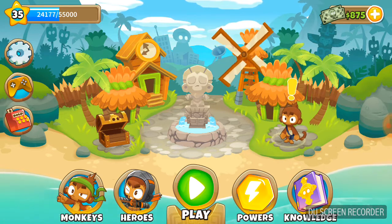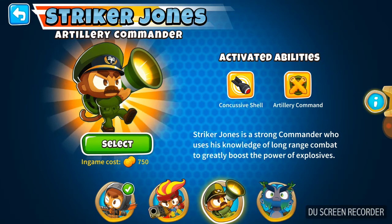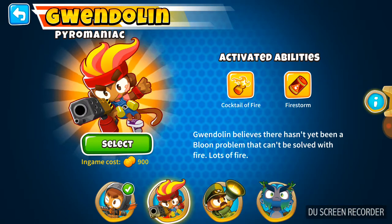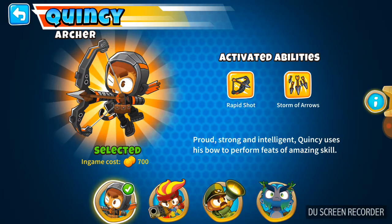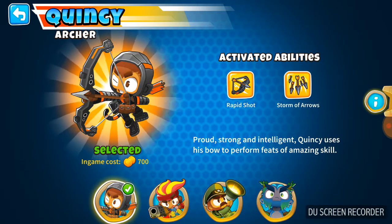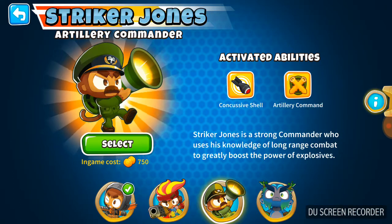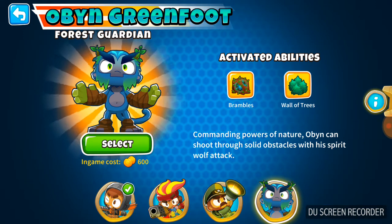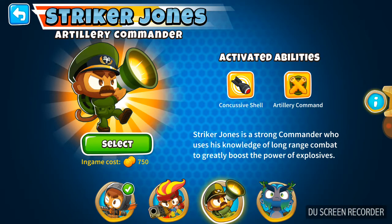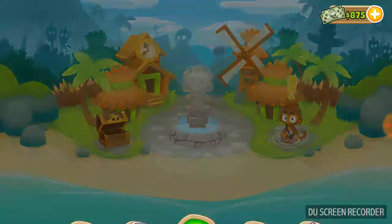First I might show you some of the new towers. There are four heroes. Heroes are extremely OP and you can have one of each of them in a game. My favorite is Quincy, which is basically a bow and arrow guy, and they all have two abilities. There's Gwendolyn, Striker Jones, and Obin Greenfoot. I haven't actually used Obin Greenfoot yet - I've used these three. My favorite is definitely Quincy.